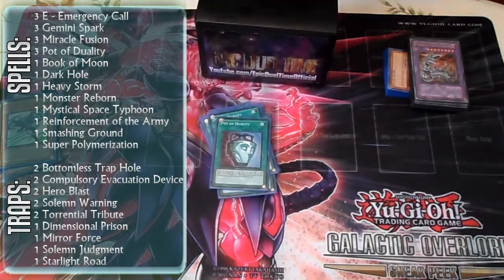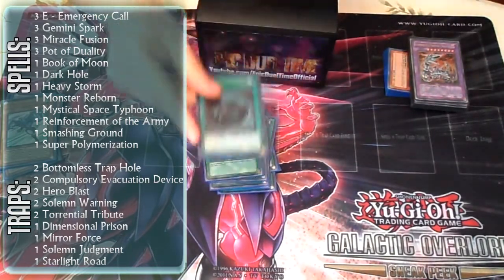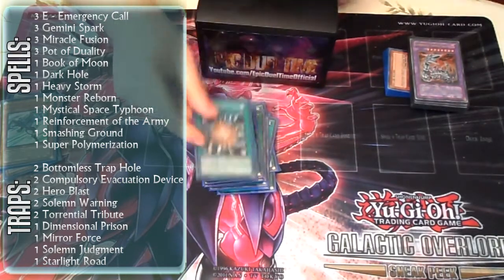Then for the one-ofs: Book of Moon, Dark Hole, Heavy Storm, Reborn, MST, Rota, Smashing Ground, and Super Polymerization.